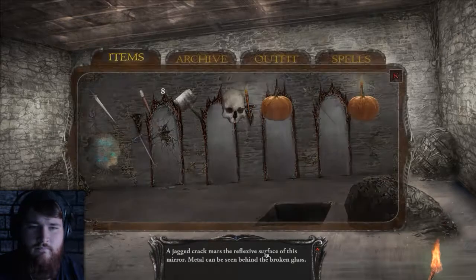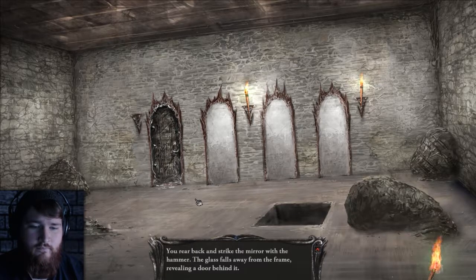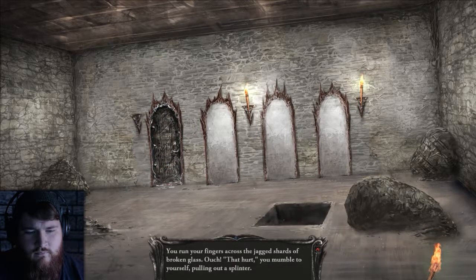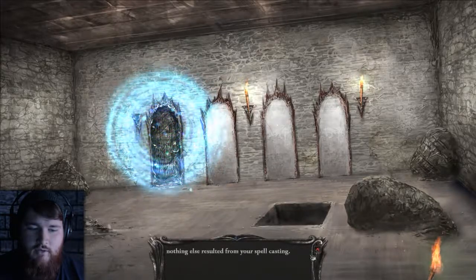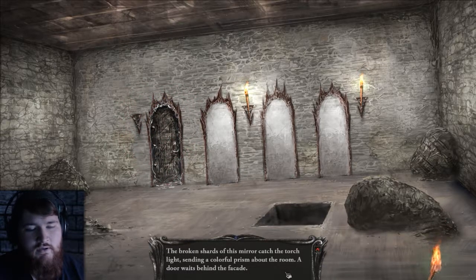Metal. So I use the hammer — you rear back and strike the mirror with the hammer. The glass falls away from the frame revealing a door behind it. You run your fingers across the jagged shards of broken glass — why'd I do that, you mumble to yourself — and pull out a splinter. Now that the door is afield, maybe we can use the spell, but it's not giving us an option of opening. Nothing resulted from the spell casting. Broken shards of this mirror catch the torchlight sending a colorful prism about the room. A door waits behind the facade.